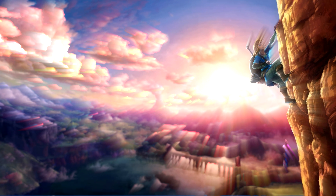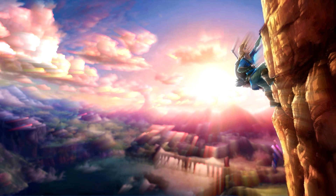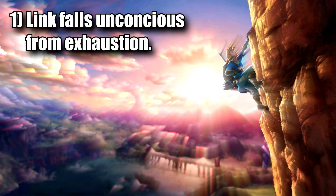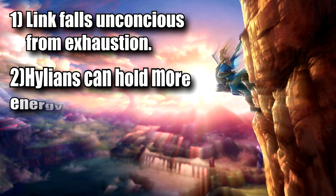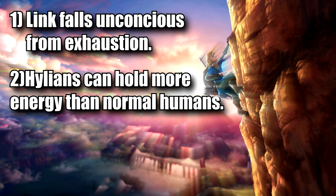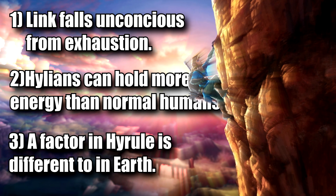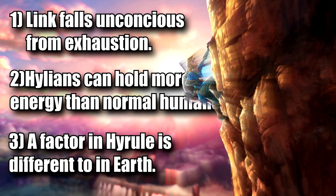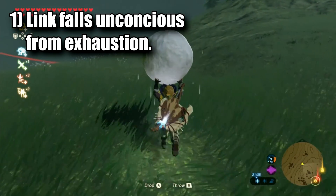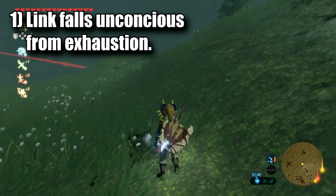Bearing in mind that it is likely the energy expended exceeds what the human body can hold, we have three possible options for Link. Firstly, Link should be falling unconscious from exhaustion and getting hit on the head by a snowball. Secondly, Hylians like Link can hold more energy than regular humans. Or thirdly, a factor used in the calculations is different in Hyrule compared to Earth, and thus throws it off. I believe the second option is most plausible — in-game, Link just doesn't collapse from energy loss whilst carrying the snowball, so that kinda disregards the first one.